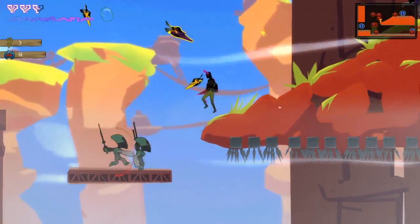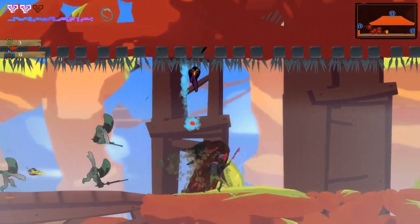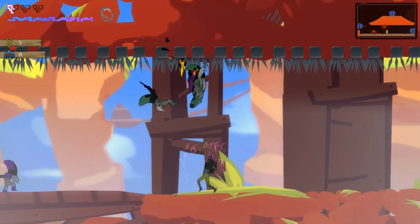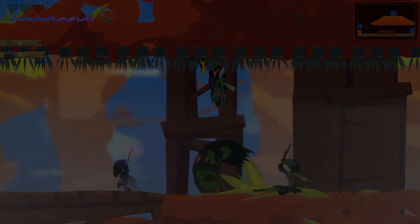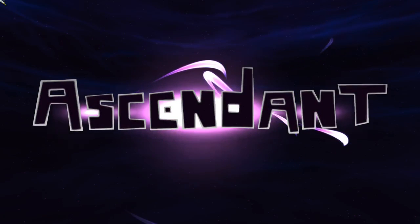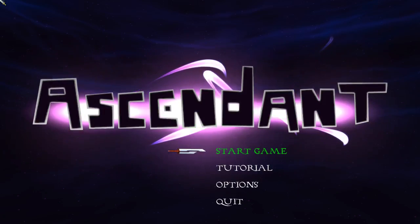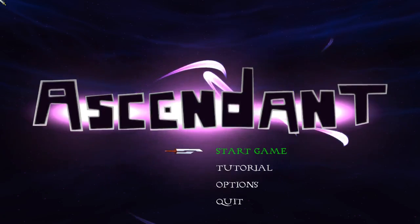Flying enemies are usually the best to take out first according to the game's tooltips. I got killed — I wasn't paying attention to my health at all and was button mashing like a total idiot. In any case, that's Ascendant. We survived for another 10 minutes. The game is a lot of fun. If you enjoyed it, check it out on Steam for $10 — nine dollars during the opening week sale. There's a link in the video description below. If you enjoyed the video, click the like button and subscribe for more first impressions. Thanks for watching.